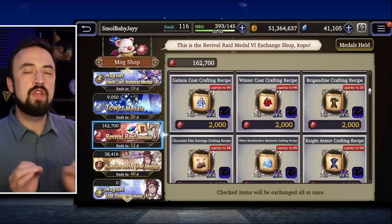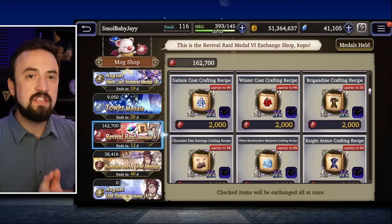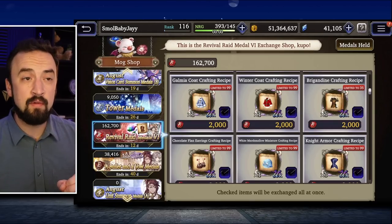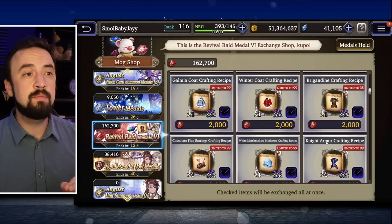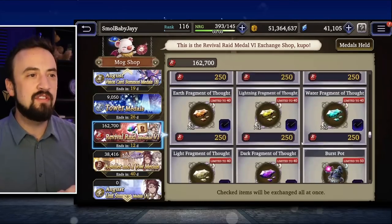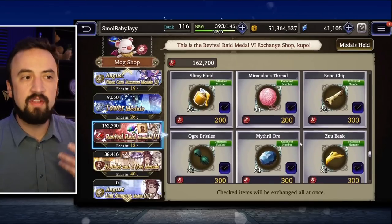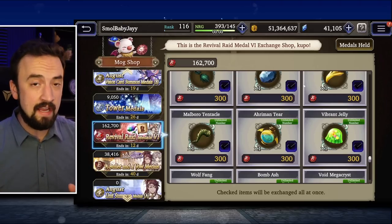The next tip: once you've figured out which things you want to farm, the first thing you want to buy is the recipes for every piece of gear you want. When you're buying recipes, you want to buy 64 recipes if you want to make a plus 6 — that's how many it takes. I've bought 64 Brigandine recipes, and a plus 6 Brigandine armor is going to be one of the very first things I craft. Buy the recipes first. The materials for crafting are in this shop too, and you'll need to use your tokens to get a lot of this stuff, but materials are farmable in other places and events — the recipes, which you can only get during raids, are the priority.